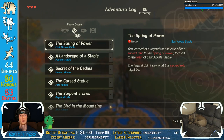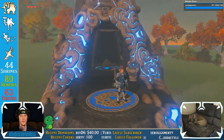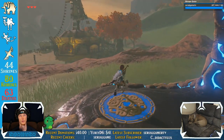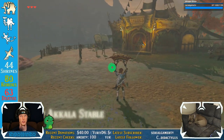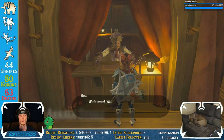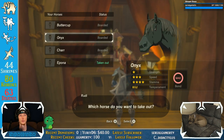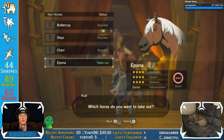I didn't really do anything — I just teleported here because there's a quest over here that we looked at before this thing shut down. It was: Spring of Power, located to the west of East Acala Stable. Wait — west of East Acala Stable, okay. So I need to go that way. Let's pull out a horse. I don't know if I fed this dog — I can never tell. Let's take out a horse.